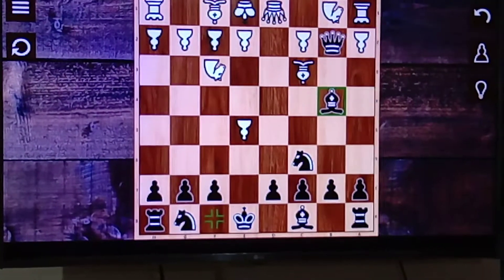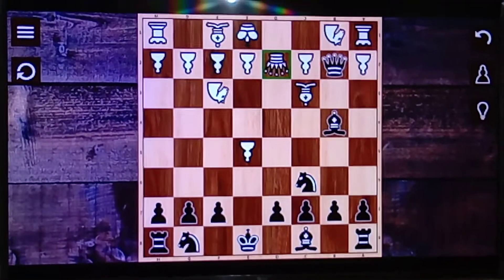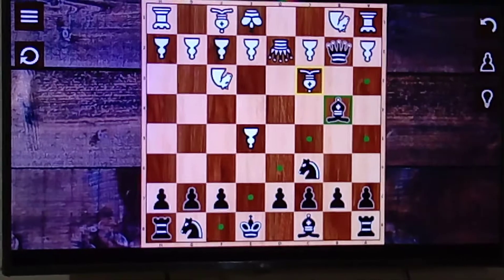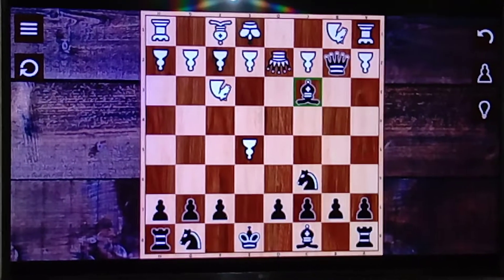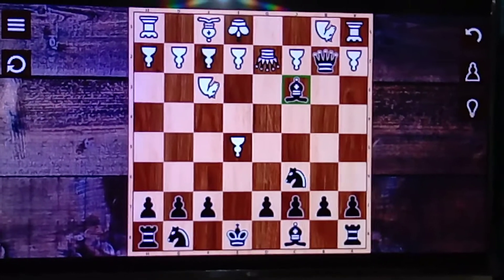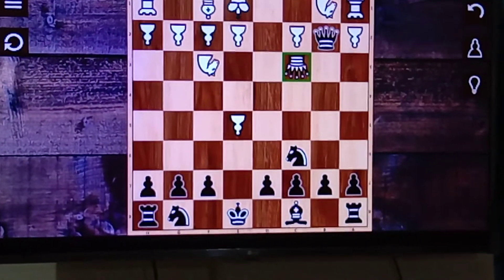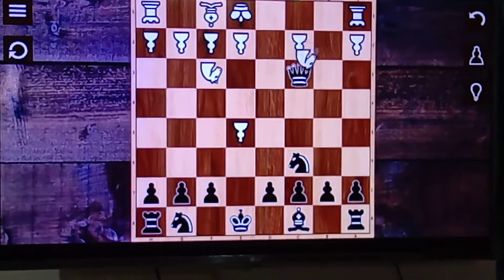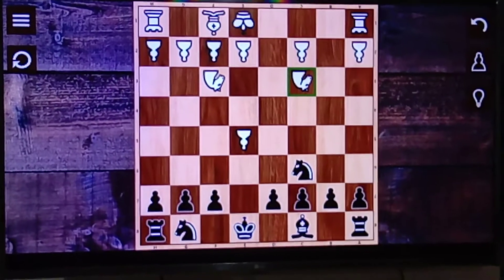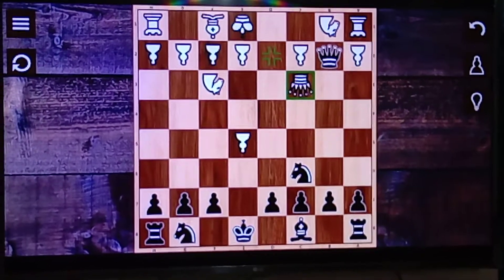Now in the variation where white attacks our bishop and tries to push it back by offering a queen exchange — no need to worry. We capture the bishop. Many people prefer exchanging queens because white is in a bad position and will try to exchange. Many players will capture the queen and then get captured back — this is the normal line where black loses because white is well developed. So black has to do something different instead of taking the queen.